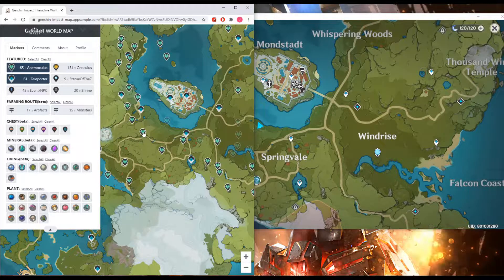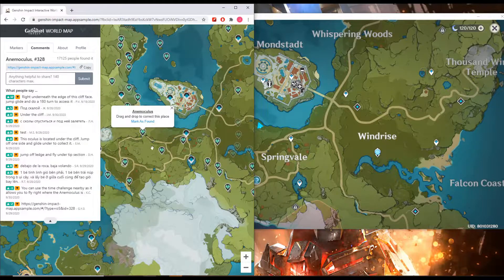For example, we're going to look for this location — click on it. If some people have already found it, we'll see that information here. So it's number 328, and 17,000 people have found it. There are also comments on how you can actually locate the item, in this case underneath the edge of the cliff face.